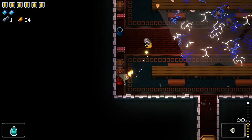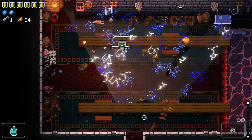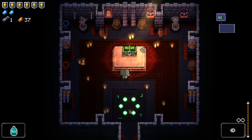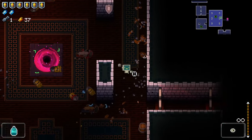Oh boy, what a dodge! That was entirely luck-based. Another chest — it might be worth blanking in here, but I'm not going to. Also, how do we find two dead ends? It's kind of impressive.